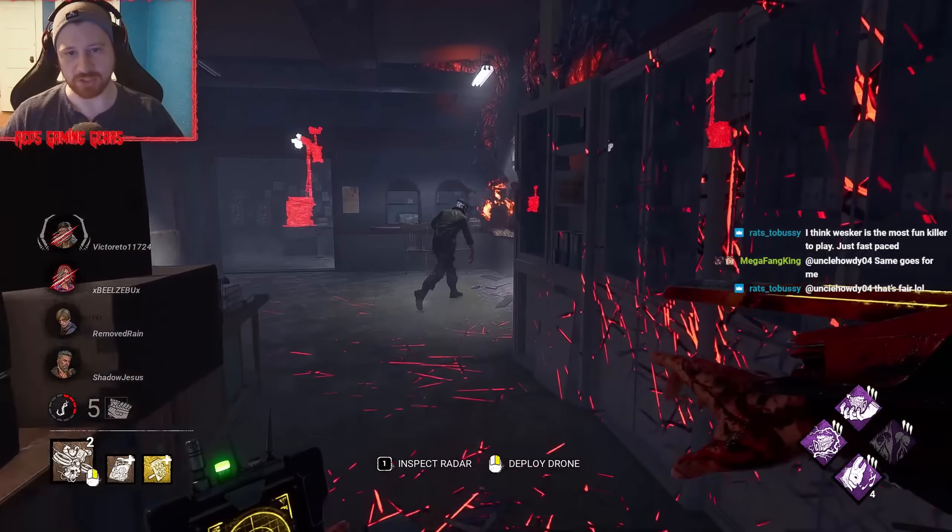And if they are in the drone radius for any reason, then they're really in trouble. Let's get ourselves a free hit. Poor survivor over there cannot hit those skill checks to save their life. I'm going to keep doing it just because there's no reason not to. They finally got one gen done, but only because we didn't go over and kick it. Another missed skill check — that's rough.